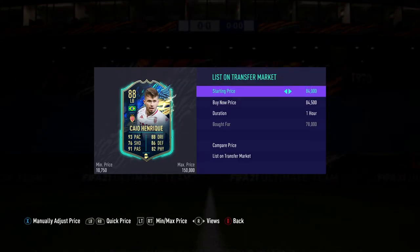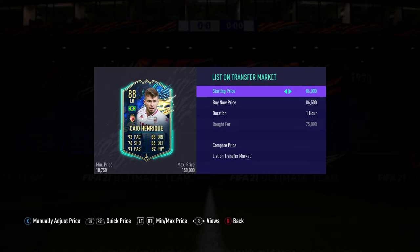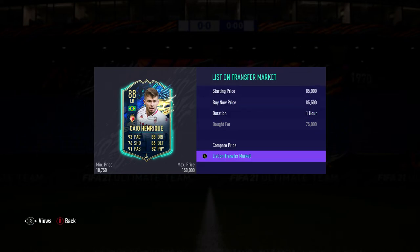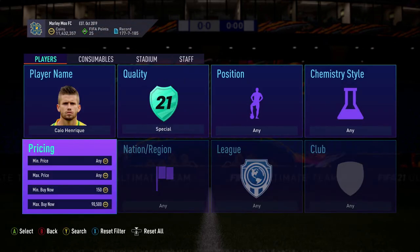We've got him listed up for 84 and a half. He's got a shadow on, so this one goes for 85,500 because there's nothing else on the market. That's about 10k profit straight away.